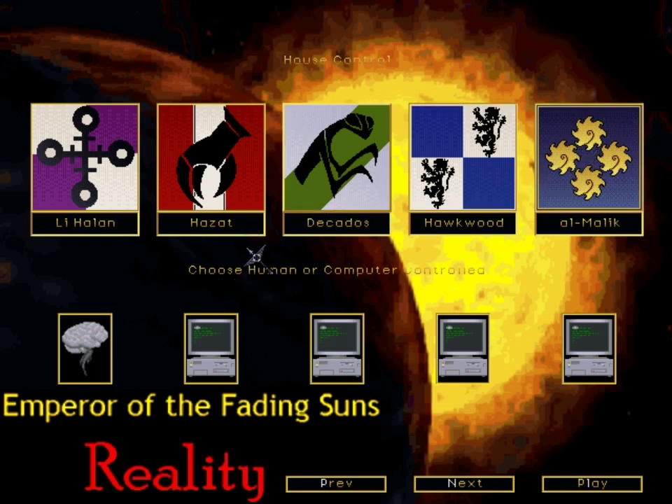The other factions present within the game are the Church, the trade federation or trade consortium — I can't remember exactly what it's called — and an alien race. You'll see it all as we get into it.